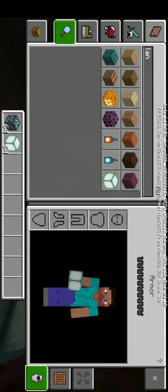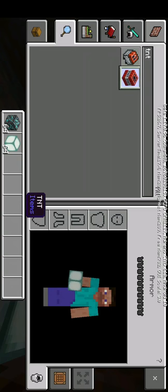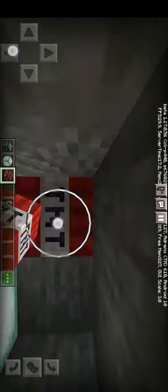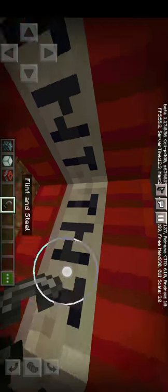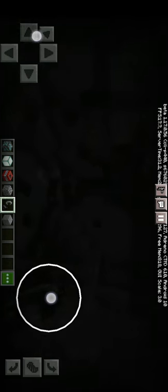I'm gonna get some TNT to blow it up. I need flint and steel as well. I want to see an explosion — let's just put a little bit of TNT. Alright guys, I've finished setting up all the TNT. Who's ready to see an explosion? Alright, let's do this — let's keep recording. Fire! Oh jesus. Oh okay, I guess the cave can keep going. Let's put a few sea lanterns so we can light this place up a bit.